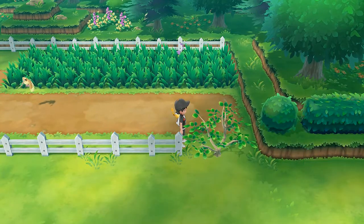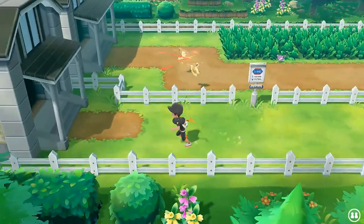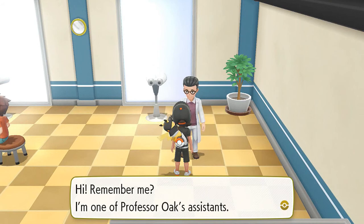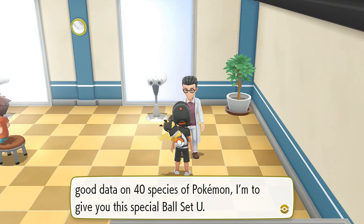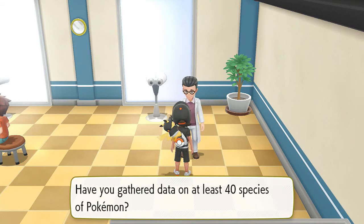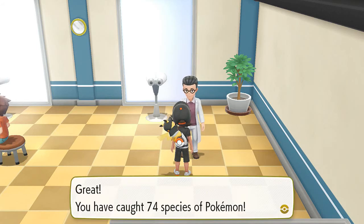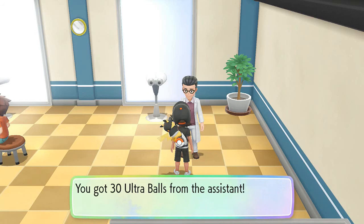The majority of Pokemon I won't be capturing because I just want to get through this whole area. Eventually off screen there will be a very big amount of Pokemon I will be capturing just to level up. Now going upstairs we'll see Professor Oak's aide - he says if your Pokedex has good data on 40 species of Pokemon he'll give you a special ball set. I've gathered at least 40 species - I've caught 74 species. Congratulations! We get ourselves 30 Ultra Balls.